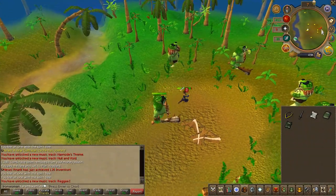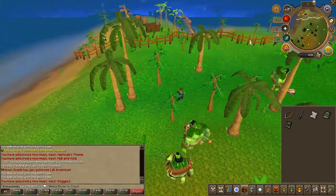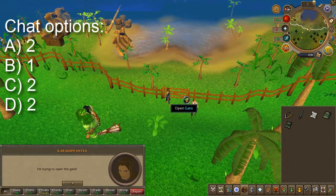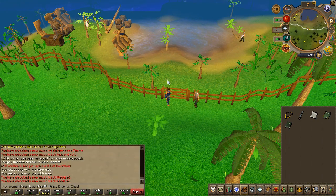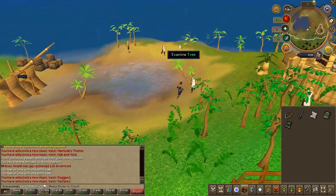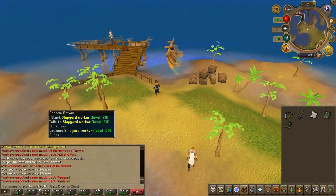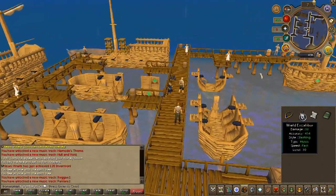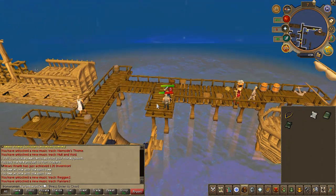Once you've landed, run east past the monsters and attempt to open the gate — choose the chat options on screen. Once you've done so, enter the gate and run southeast to the dock. You'll find an NPC called the Foreman.